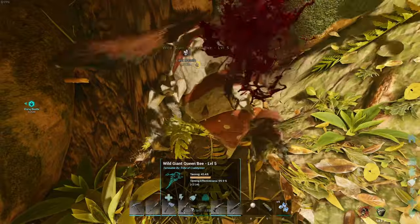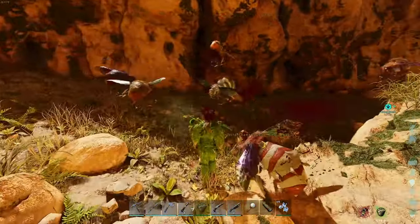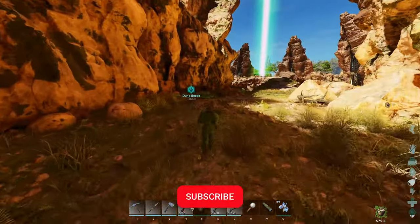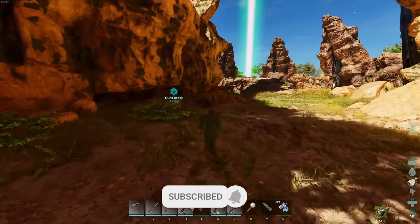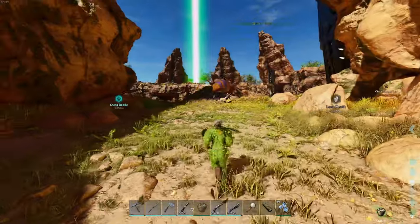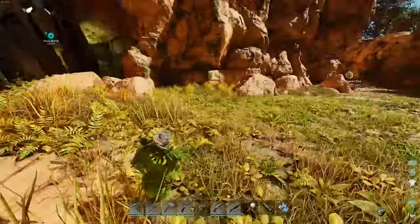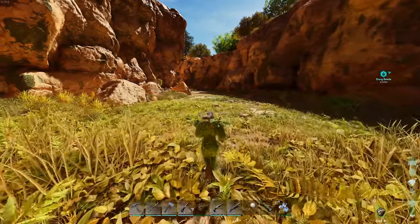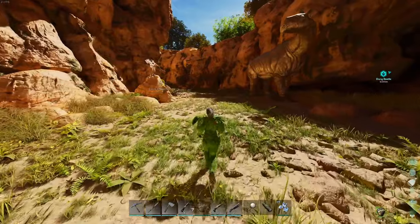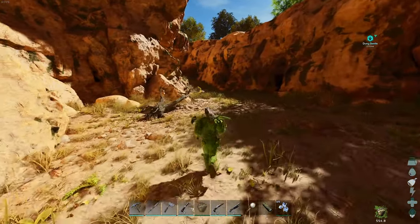When you get stung, there's a debuff — you'll see that in the bottom right — that makes it really hard to move. You'll have trouble running and if you're on a tame you'll get dismounted. Walk away as fast as you can and eventually you'll be able to run away. The worker bees will chase you but eventually they'll die off if they get far enough away from the queen. How many rare flowers you need to feed it is dependent on your taming rates. On official servers with 1x rates, you'll definitely need more than one feed. On small tribes or servers with boosted rates, you may only need one feed.